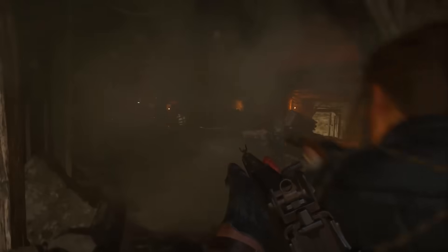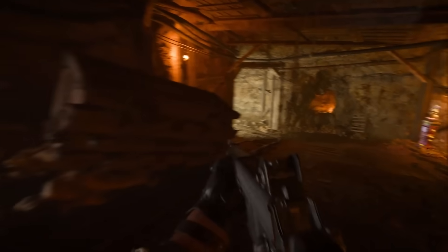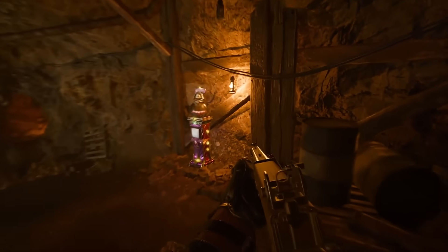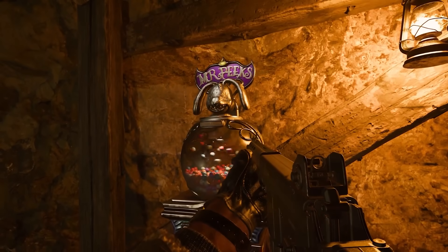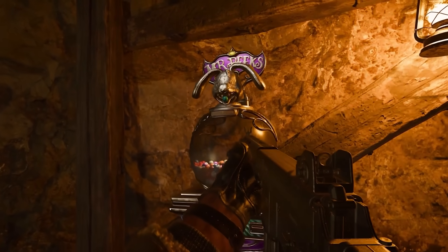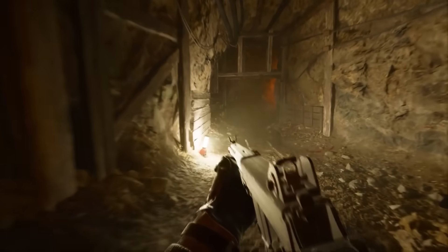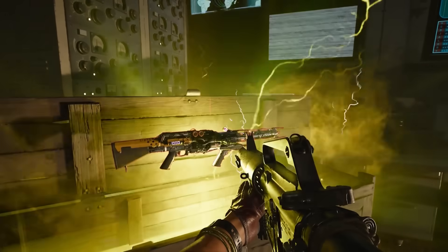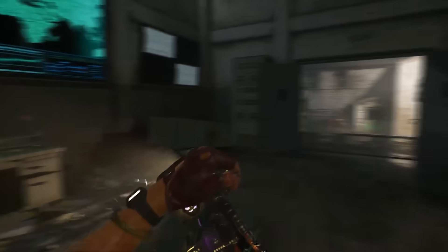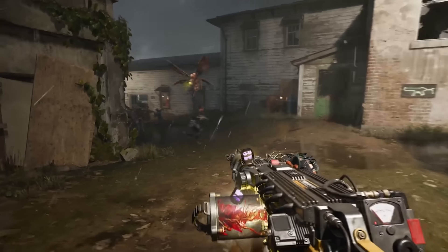Black Ops 6 Zombies will also see the return of Global Progression, Classic Prestige, Weapon Customization, map-specific intel systems, and fan-favorite Gobblegums — a single-use item where you can store up to three at a time that provides in-game effects and abilities. Wonder weapons also make a return with the all-new Beam Smasher, which uses sound frequency and light energy types for unique and spectacular damage results.